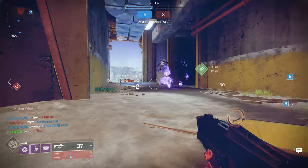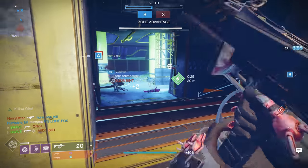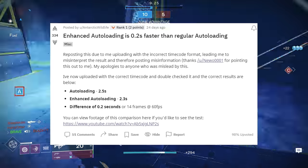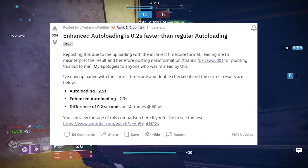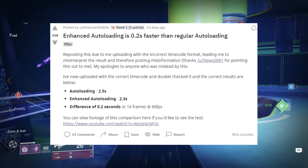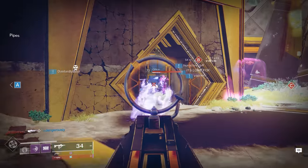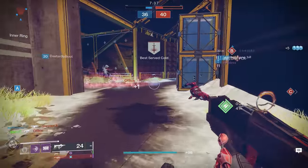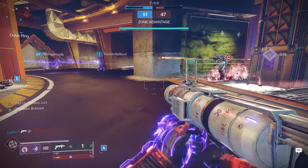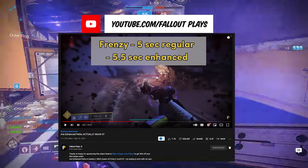Let's talk about enhanced perks such as Enhanced Auto Loading Holster and Enhanced Frenzy. Big shout out to a Reddit post that did all the testing — Enhanced Auto Loading Holster changes the stow time from 2.5 seconds to 2.3 seconds, which is very minimal. Do I recommend it? Yes, if you get a chance to get Enhanced Auto Loading Holster then go for it, but it's not a make-or-break for this gun.